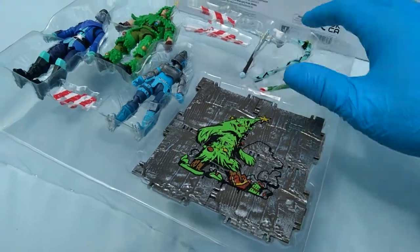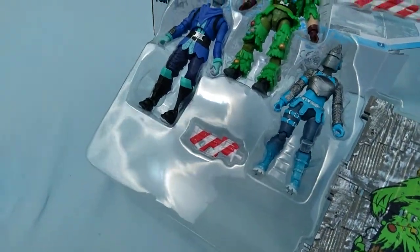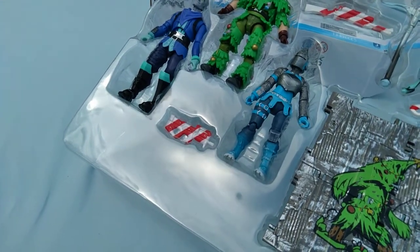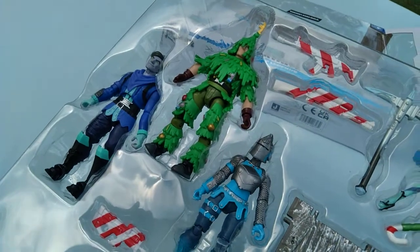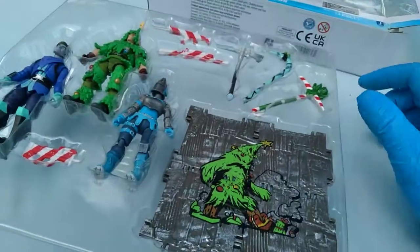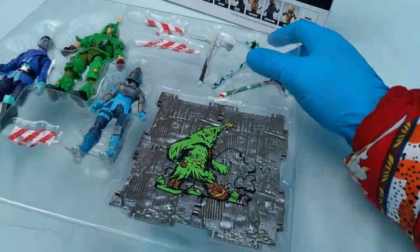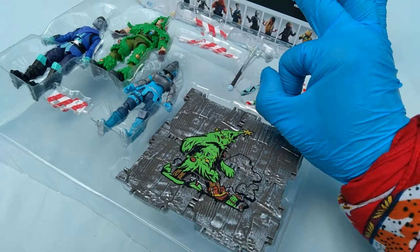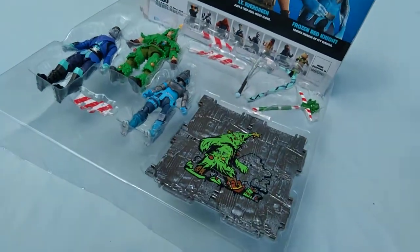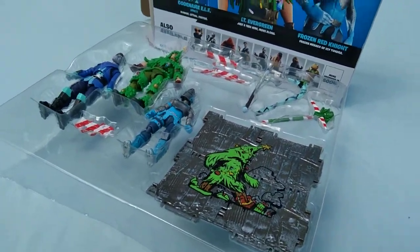That pack also had Frozen Love Rangers — and they still haven't done a regular Love Ranger. Anyway, right here we got Code Name Elf, Mint version. I don't remember ever getting him as a regular version. Lieutenant Evergreen is cool. We also kind of had that Christmas build-a-structure pack — it was Leviathan and Crack Shot. I got a whole Crack Shot army I haven't even shown you yet.